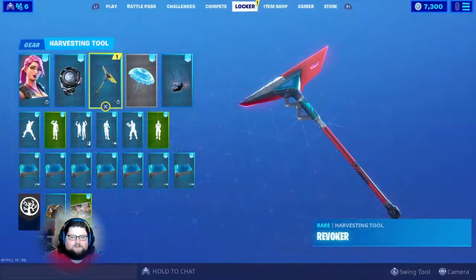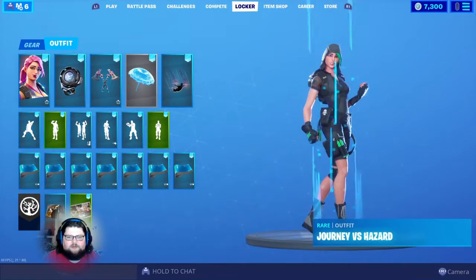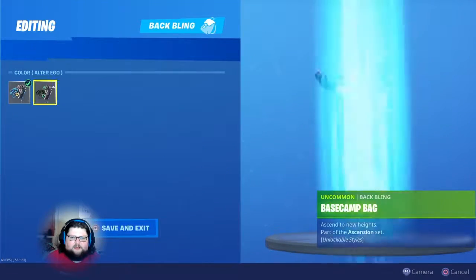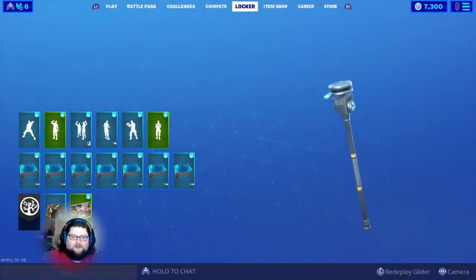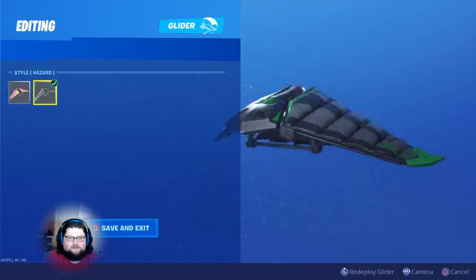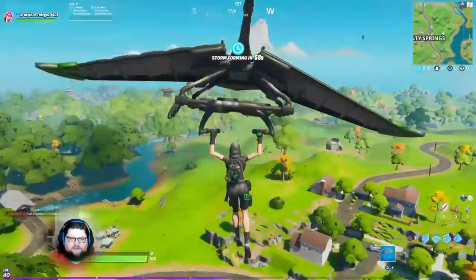The Vendetta back bling looks pretty good. I also got the pickaxes — Dark Voyager's black and green would look really good with the skin too, if you didn't use the one that comes with it. There's also the back bling on her that matches and is all uniform — now for those that absolutely have to have that matching look. And of course the glider as well.